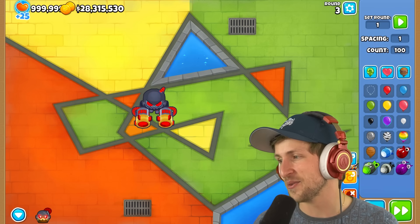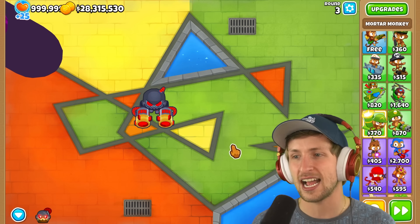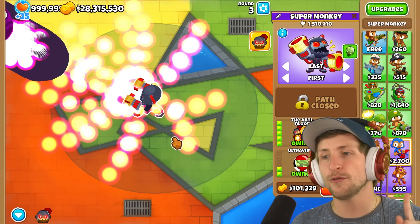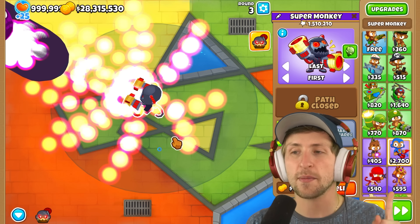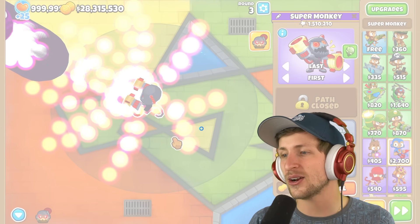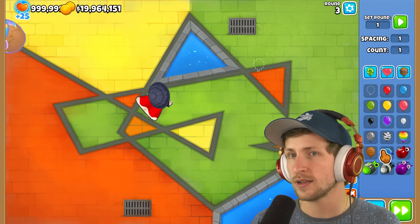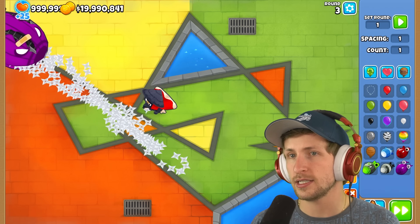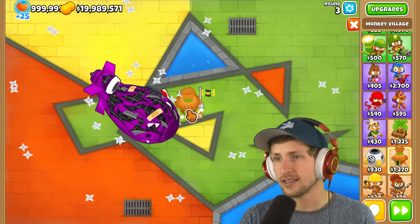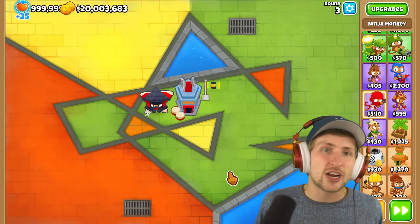But then again, we do have the super monkey. This might just be a terrible idea — we might just lag the whole computer again, but at this point I really don't care, I just want to see it happen. Look at how many pops he gets — that's crazy. What if we just do MOABs? You can't do a BAD because he can't pop the DDTs — that is the problem with it. He's not that powerful against a BAD. But as soon as you get a bunch of balloons for it all to ricochet off of, it's game over.